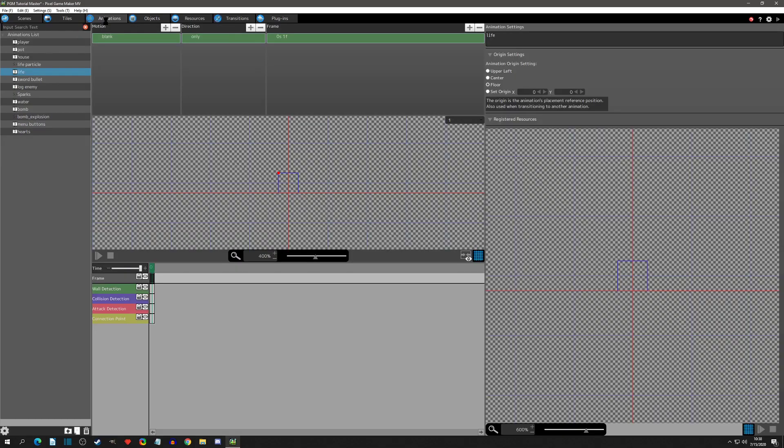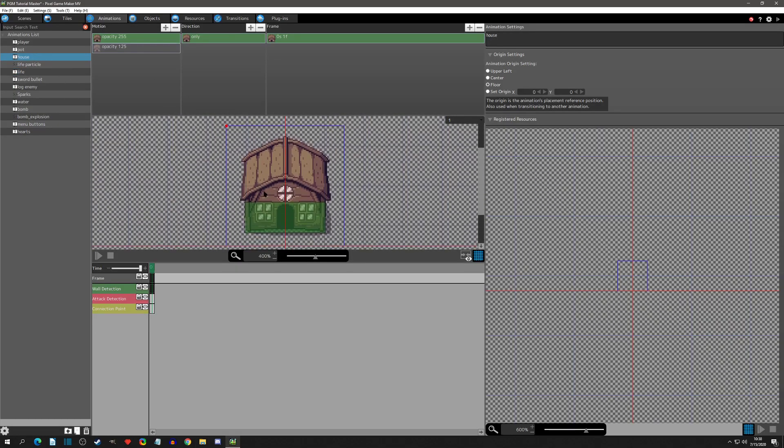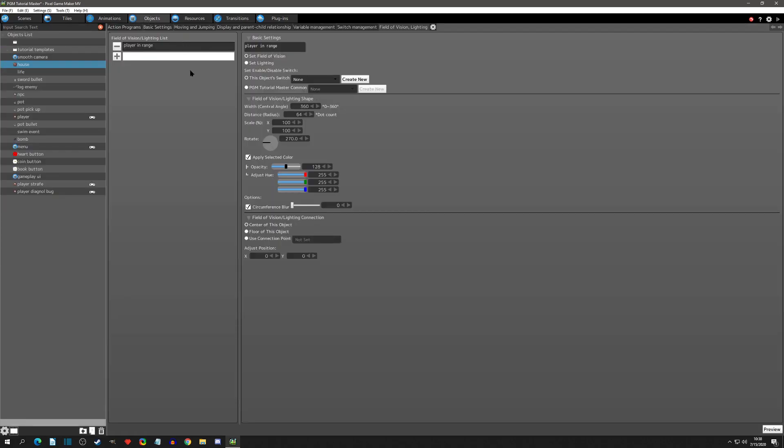On this one, if we go to the animation of the house, I don't want a full circle - I actually just want like a half circle to go around the front. We can do that in the objects here. Instead of a 360, we want a 180 - a half circle. In the rotation, that's where you can set where you want the middle of that 180 to be. So if we faced it up, it would be a 180 like that.